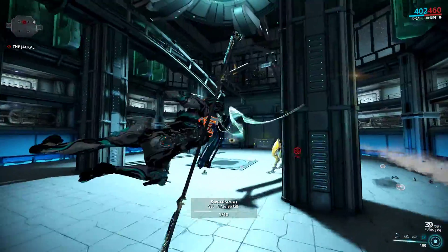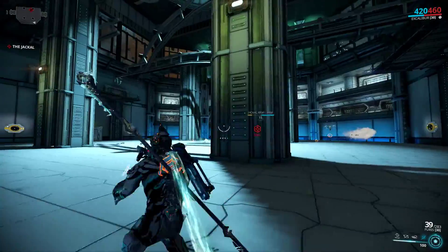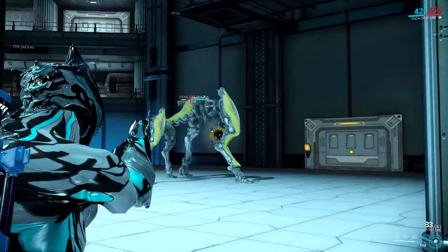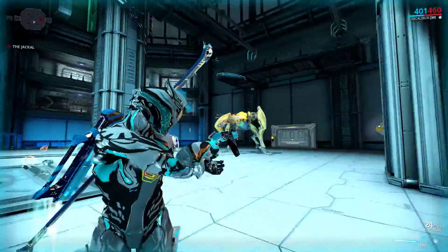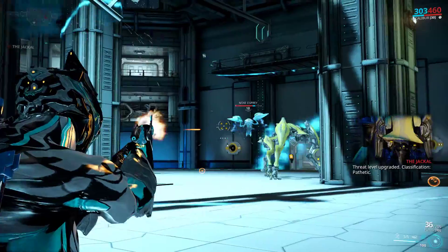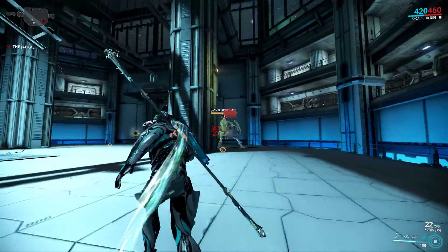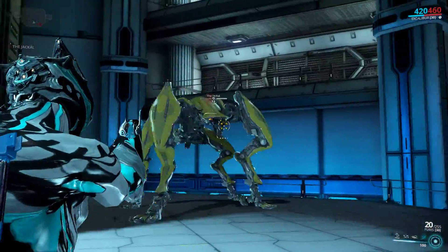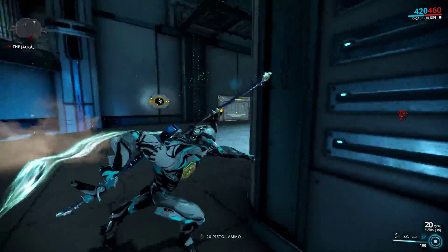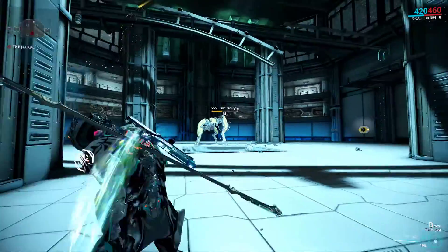Now the Jackal has entered its second stage of combat, where it updates its combat protocols to start shooting missiles at you. You want to dodge the missiles — a good way of dodging them is to start running, then do a slide move and get behind one of these pillars, because then you can trick the missiles into hitting the pillar and they do no damage.